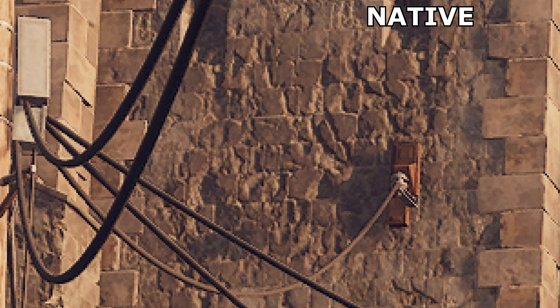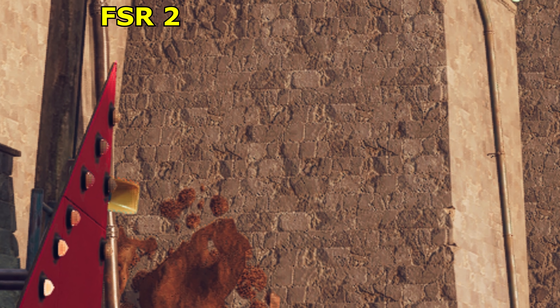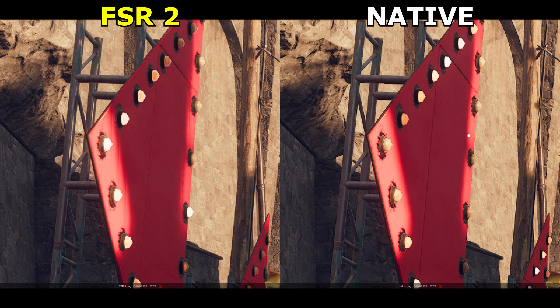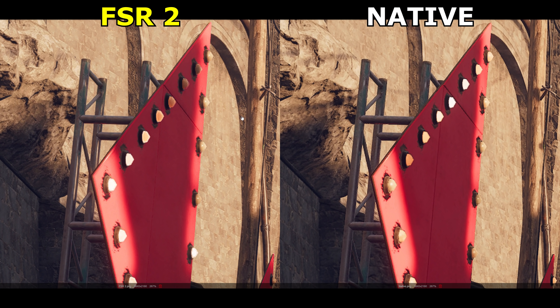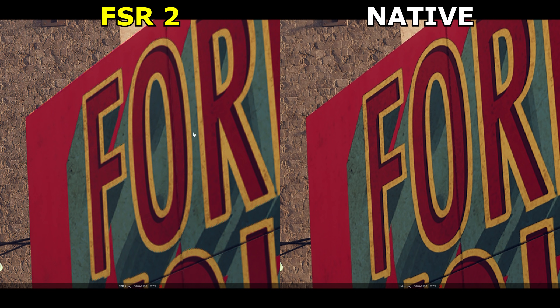FSR 2.0 makes it look more detailed and grainy, but I'm not sure it's meant to. I'm a little bit concerned by all of the completely black pixels I can see here — there just seem to be too many for the brick texture it's trying to represent. So it might just be oversharpening doing its thing, or it could be something a little bit more sinister. You can definitely see though that the native image doesn't suffer from the same dithered-looking shadows as FSR 2.0 does.